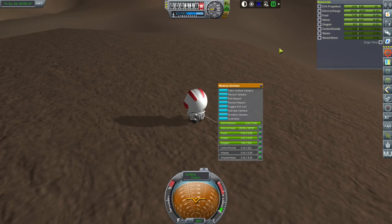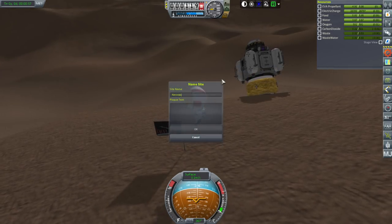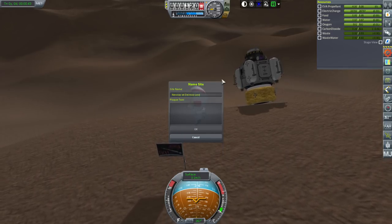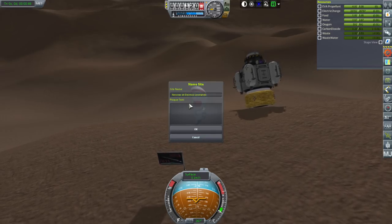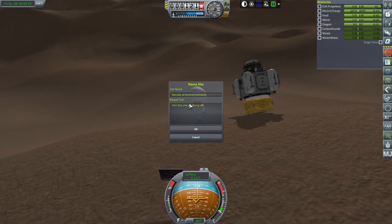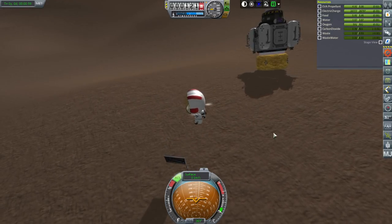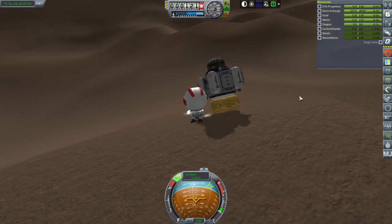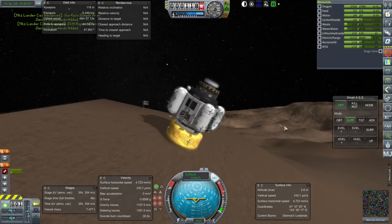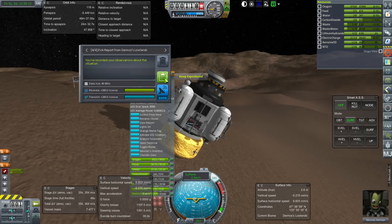Plant a flag — 'Newcaste at Deimos Lowlands.' Let's see if this works better. Will this one go flying off too? It looks like it's actually pretty steady — this one might stick. Let's transmit everything we don't need to keep; the EVA report we can transmit. Otherwise we keep the surface sample, biological sample, and that surface sample.